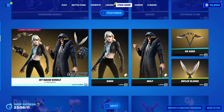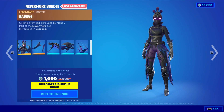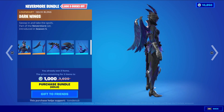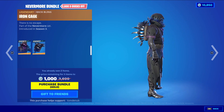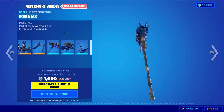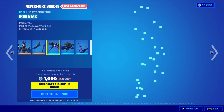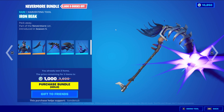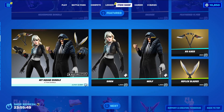We have the Nevermore Bundle returning today — this one comes with seven items. We have Ravage with the backbling Dark Wings, a legendary skin at 2,000 V-Bucks. Raven with the backbling Iron Cage, also a legendary skin at 2,000 V-Bucks. The Ravage skin also includes the rare Conturo Dark Feathers. We have Iron Beak, a rare harvesting tool at 800 V-Bucks, and Feathered Flyer, a rare glider at 800 V-Bucks. You can buy everything else separate.